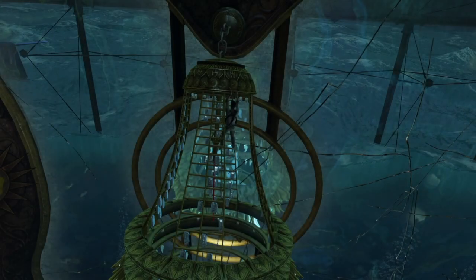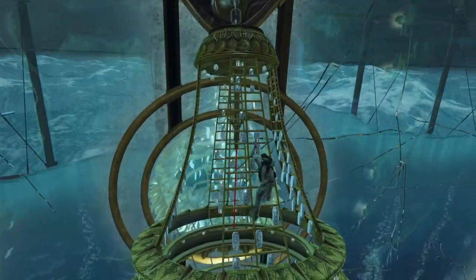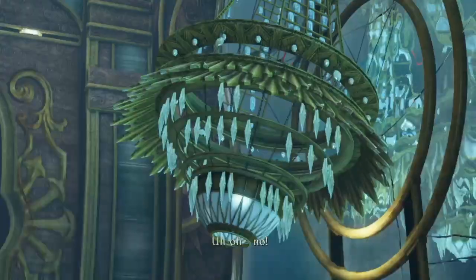This scene happens in Uncharted 3 chapter 15, Sink or Swim, where you're on a sinking ship. You'll end up on the chandelier and you'll end up swinging from this red rope here. You'll drop down and here's where the confusion lies.